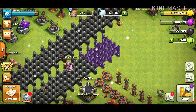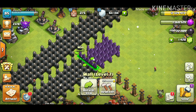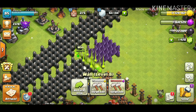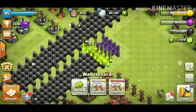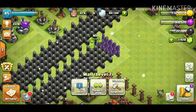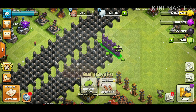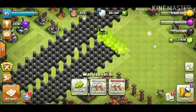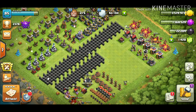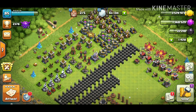Let's get some walls going. It's 1.25 million gold per section of five walls, and we have 12.3 million gold. That gets us six sections done — there we go, now we have all level eight walls. Good progress! We're now sitting at about 3.5 million gold left.